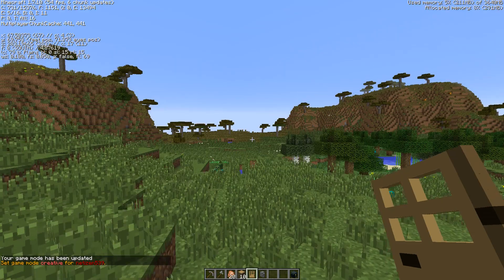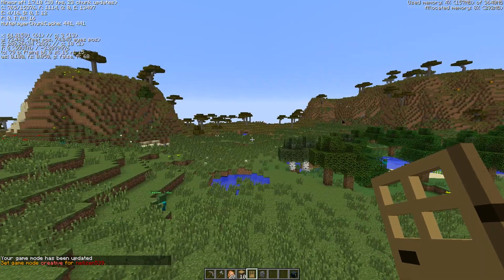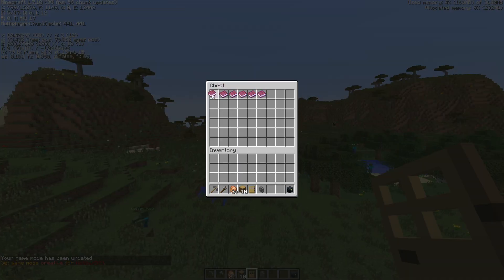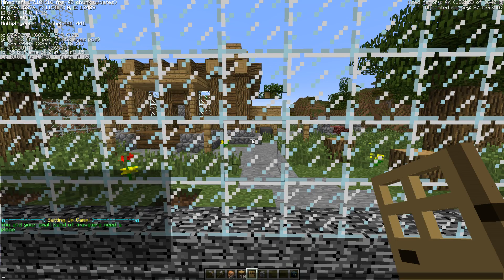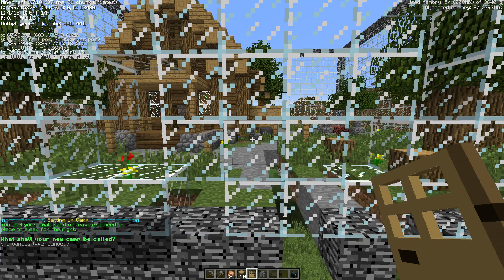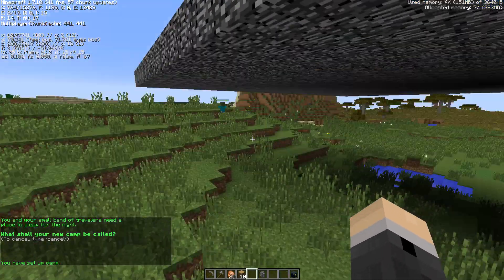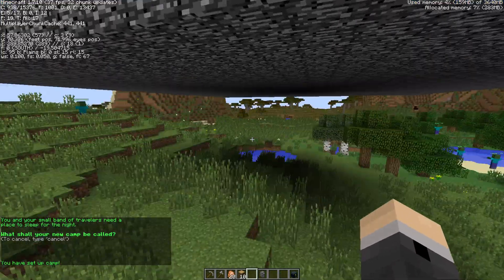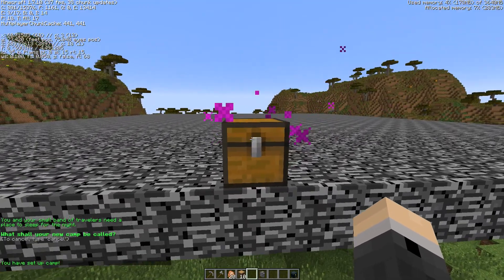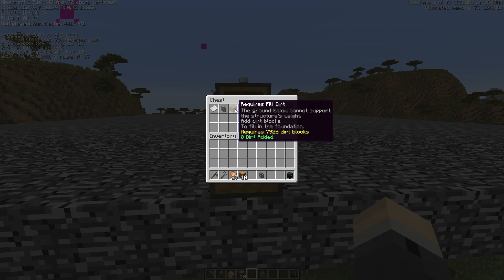Let's say we wanted to build a floating camp, kind of like over here. We go through and select the camp. It'll let you go through the entire camp building process until you get to this chest. Now, clearly this is a floating camp. So when you open this chest, you'll see there's a new icon that says it requires fill dirt.